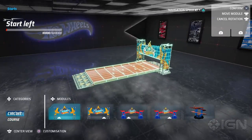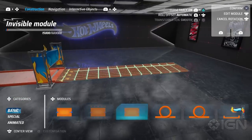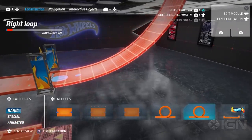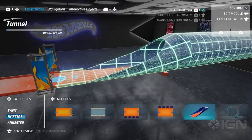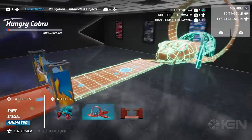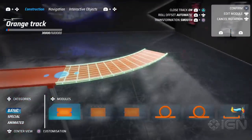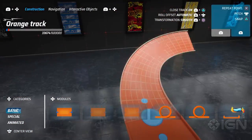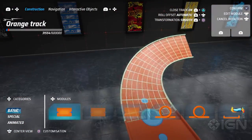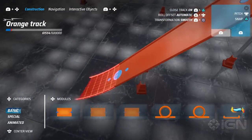Once you have confirmed the starting line position, you can go on and build the main body of the truck. In order to do so, you have more than 20 modules at your disposal, each with some kind of special property. I'd like to focus on the basic orange track piece — it's actually not so basic, because you can change its shape by turning it around, bending it, stretching it, and increasing or decreasing its length.